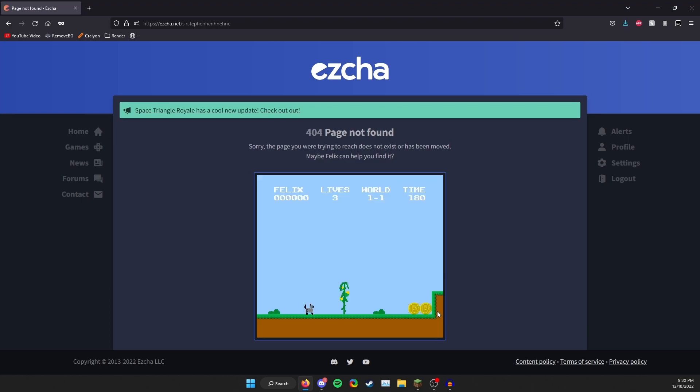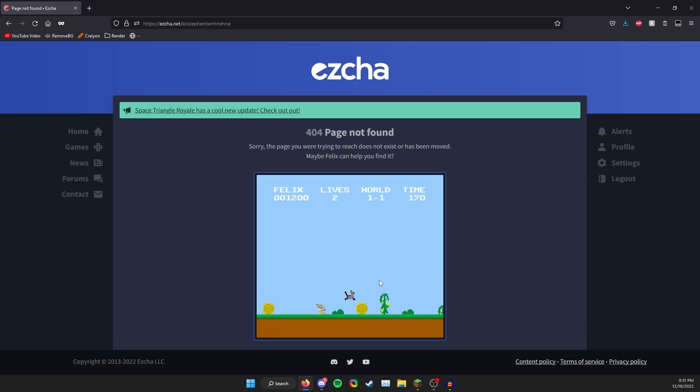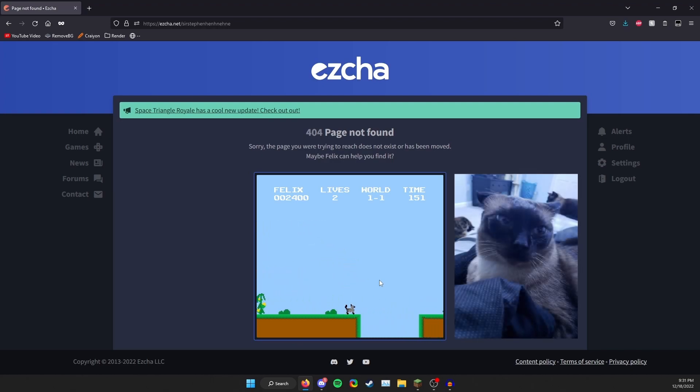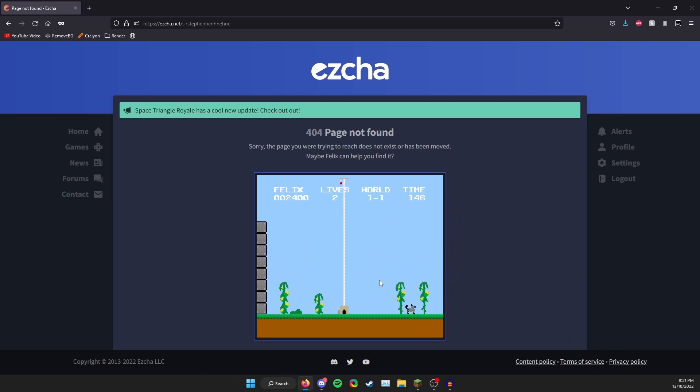That's so cool — I got that immediately. It's like Super Mario but with the ezcha cat Felix! You play as Felix, and I literally got to it right away. For people who don't know, Felix is ezcha — or Dylan's — cat, a super cute little fella. I hope I can get a picture of him on screen. I messed it up so bad, but check that out — there's more than one level!